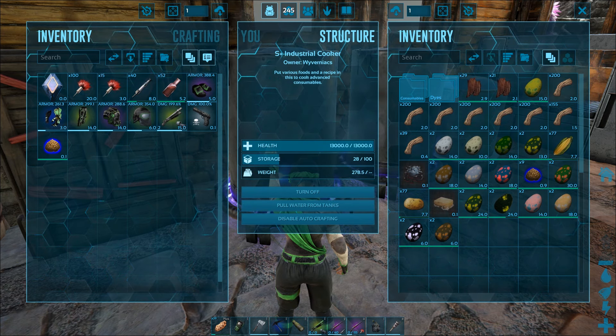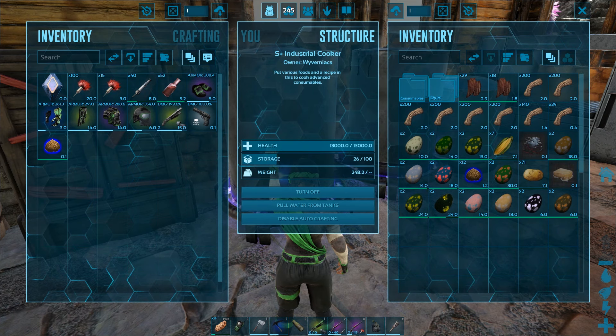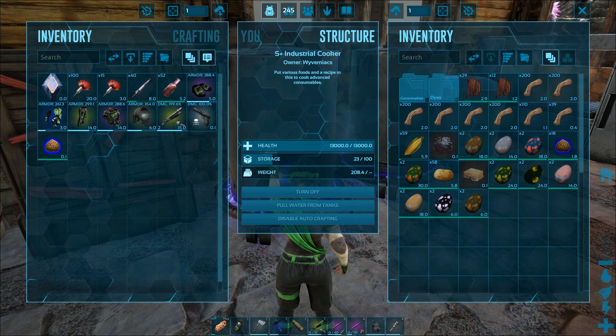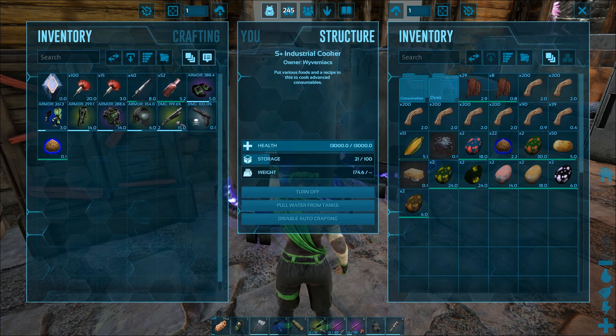This kibble is used to tame the Anglerfish, Ankylo, Baryonyx, Beelzebufo, Staphrog, Carbonemys, Carnotaurus, Megalodon, Dodo, Ictiornis, Caprosuchus, Kentro, Mantis, Pelagornis, Pteranodon, Pulmonoscorpius, Purodactylus, Sabertooth, Sarco, Stegosaurus, Terrorbird, Thorny Dragon, and the Valonasaur, and also to passively tame the Diplodocus and Gigantopithecus.